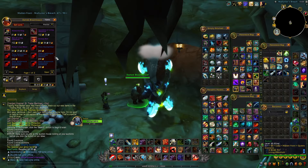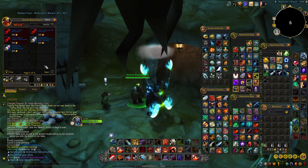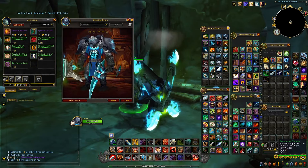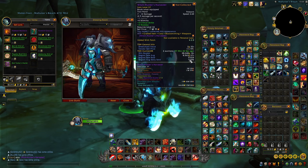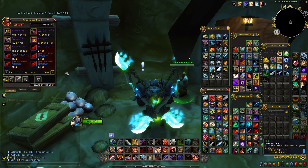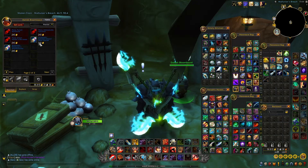Another important thing to note is that vendor Damek Bloombeard will also be selling various blacksmithing plans, and some of them are really good. One plan worth picking up is the one for the Witch Hunter's Voulge, a polearm with a unique appearance that sells very well for a lot of gold. The average value is around 10,000 gold on European realms with a sell rate of 0.096. If you unlock the Molten Front on a blacksmithing character, you can buy these plans, craft the weapons, and sell them on the Auction House.